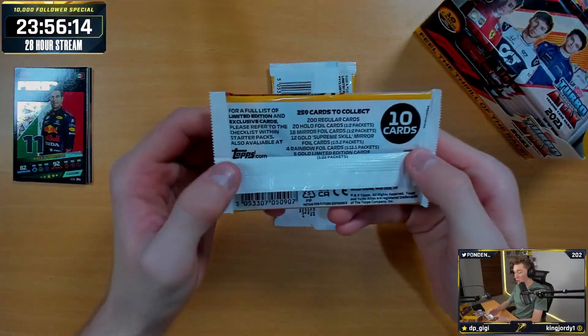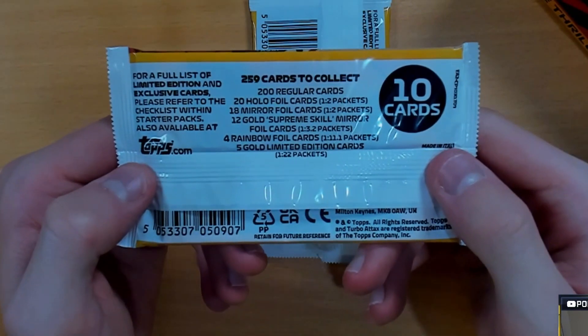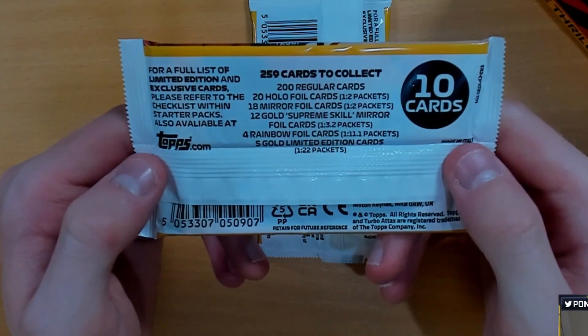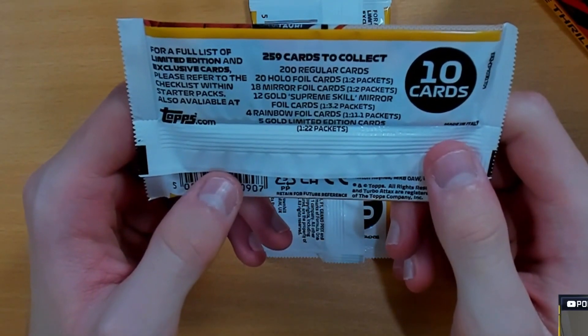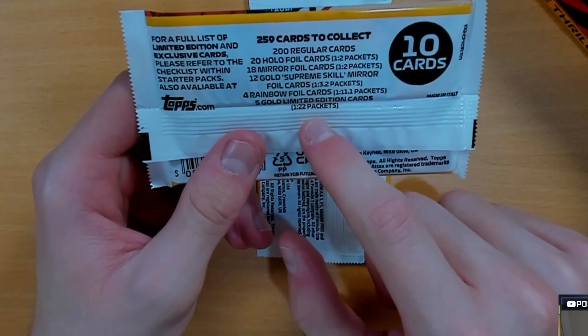Let's get to the box. 259 cards to collect. We've got 200 regular cards, 20 holo foil cards one in every two packets, 18 mirror foil cards one in every two packets, 12 gold supreme skill mirror foil cards, 12 gold cards — that's like half the grid. Four rainbow foil cards one in every 11 packets, and five gold limited edition cards one every 22 packets.